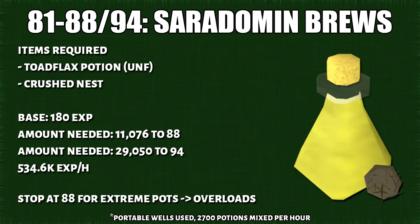From 81 to 88, or you can stop at level 94, you will do Saradomin brews. Saradomin brews are consistently cheap while other times they might actually profit. A lot of people in high-level PVM will end up drinking these so they're consistently in good demand.